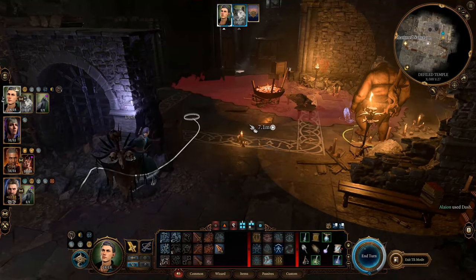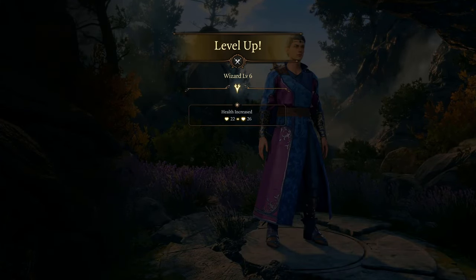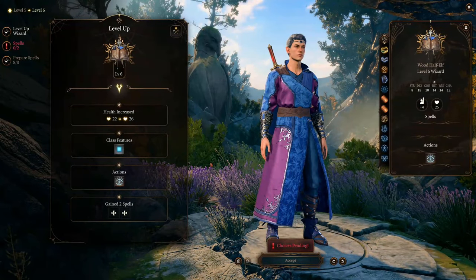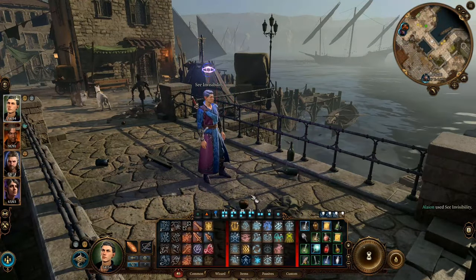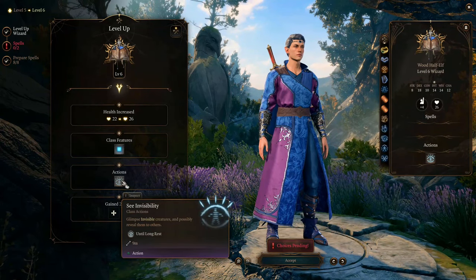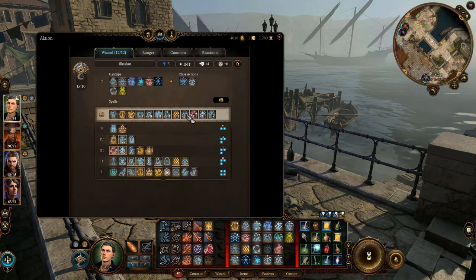You can use Improved Minor Illusion at will for as many times as you want. At level 6 you get the spell See Invisibility as a class action. This is a spell that every wizard should learn — it's one of the best abilities of a wizard. Once cast it can last a whole day without concentration, and as an Illusion Wizard you don't need to spend a spare slot to cast it or even prepare it. Other wizards need to prepare it and spend a level 2 slot to cast it.